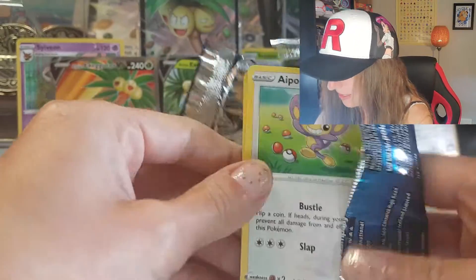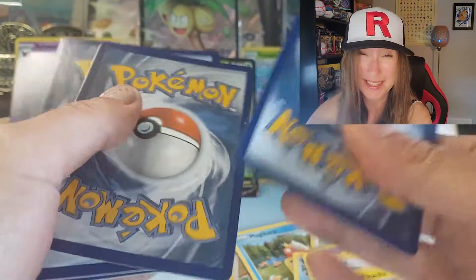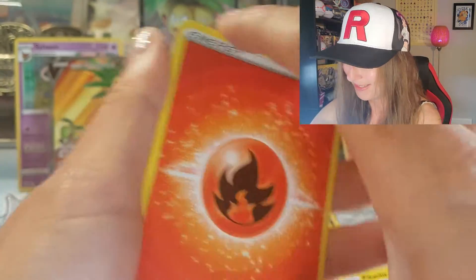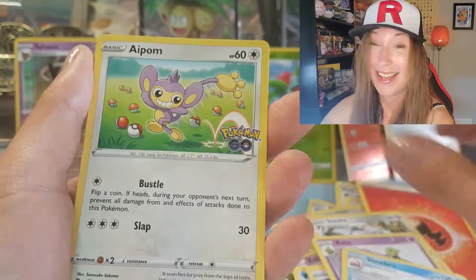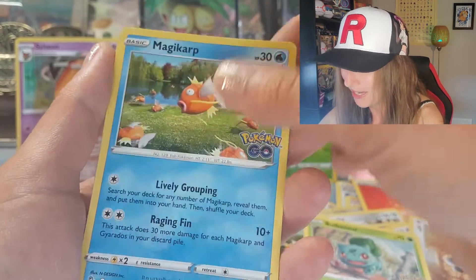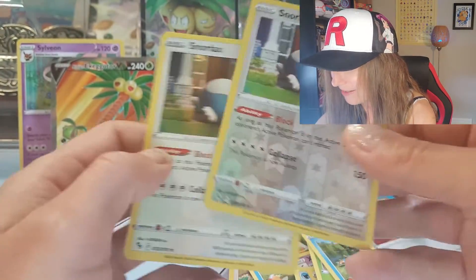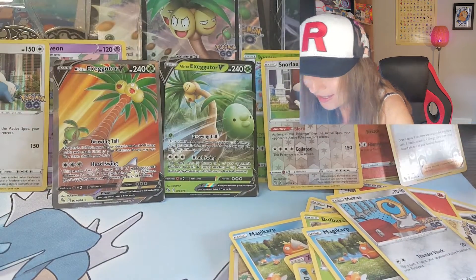Anyways, this is the last pack. What Alolan Exeggutor V are we gonna get in this one? Steelix, Zatu, Slowbro, Apebomb, Piedup, Meldazor, Magikarp, Meltan, Snorlax for reverse, and Snorlax for a rare holo.